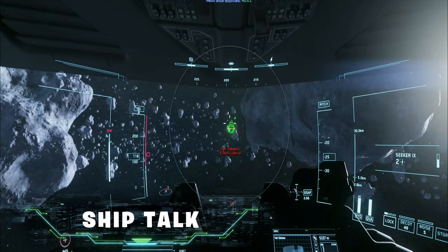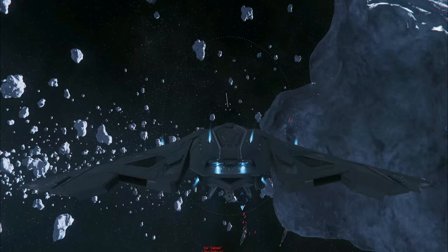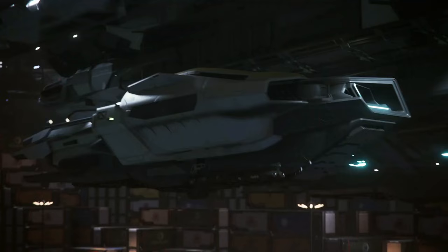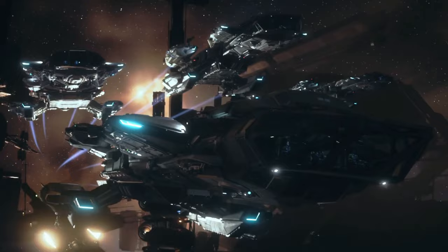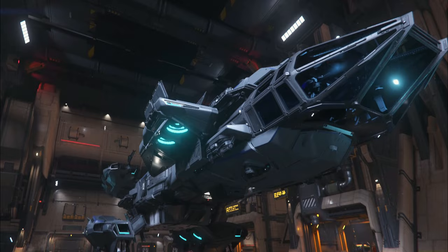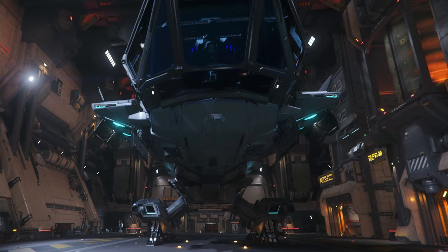It's completely possible to run bounty hunting with your starting pledge ship, but ships like the Aurora, Mustang, or Cutter have very little firepower. I'd recommend obtaining a ship that is faster with more firepower — specifically the Constellation Andromeda, a multi-function, multi-crew ship from RSI. The pilot seat has an extensive weapon array, four size-5 turrets, and an assortment of missiles — a great ship for a new player. We'll need 80,000 AUEC to rent it.